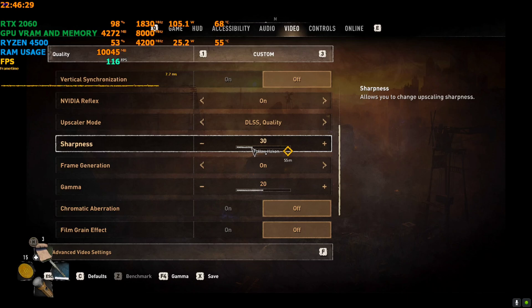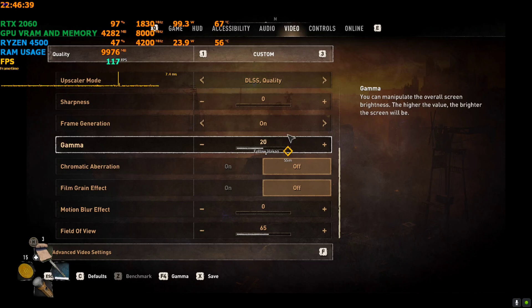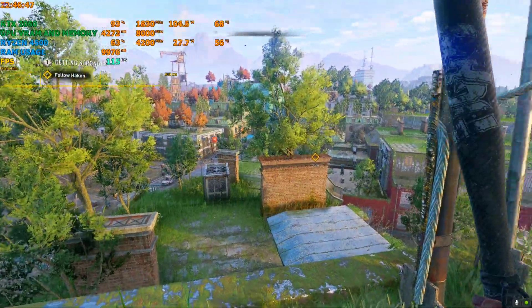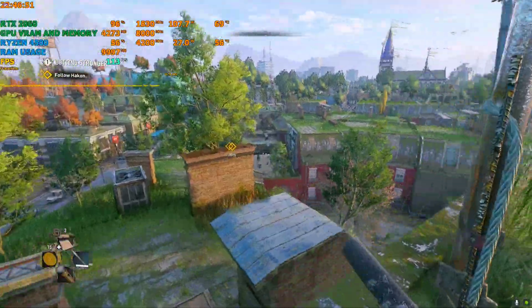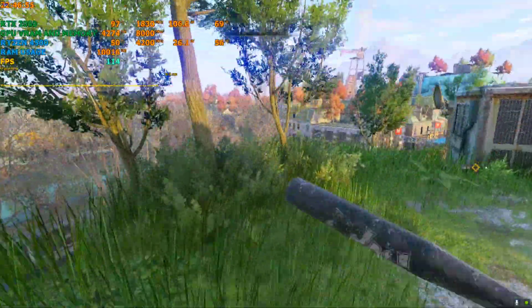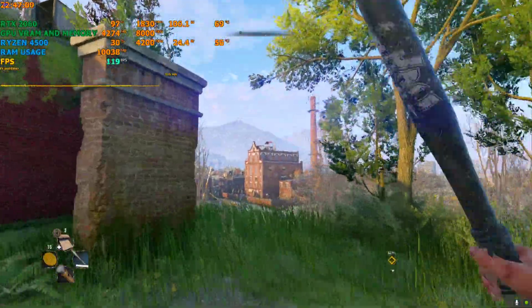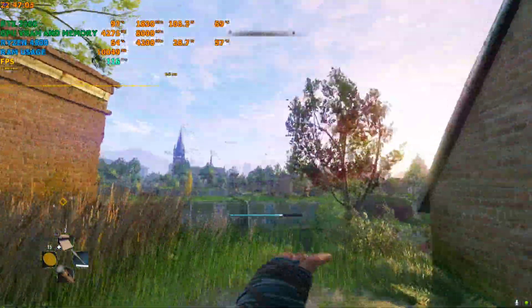After that, if you have DLSS Sharpness enabled, turn that off. Then scroll down and set the Motion Blur effect to zero. Click Save. Now toggle frame generation off once, then turn it back on. Come back to the game — the HUD flicker is now very minimal, about 90% fixed.